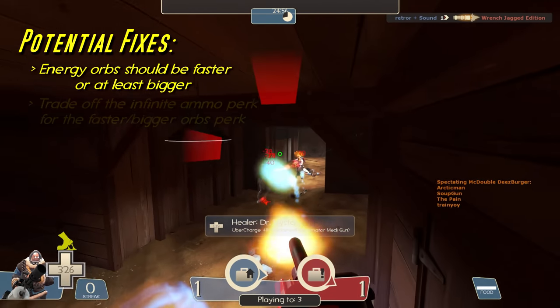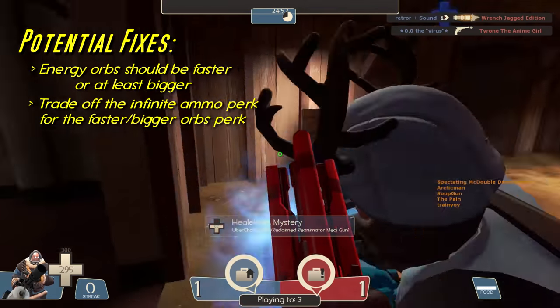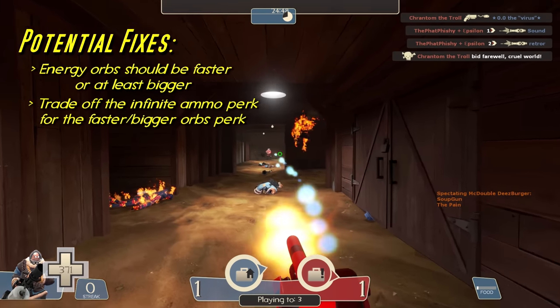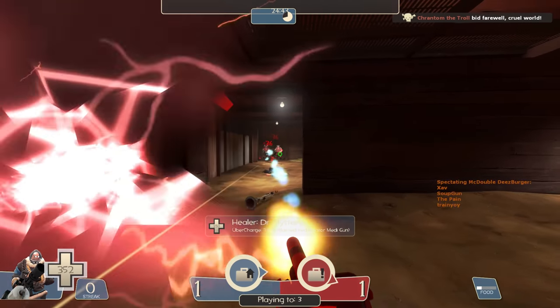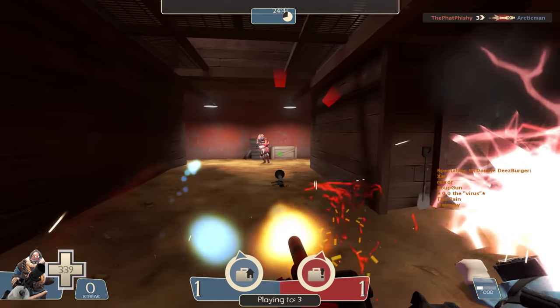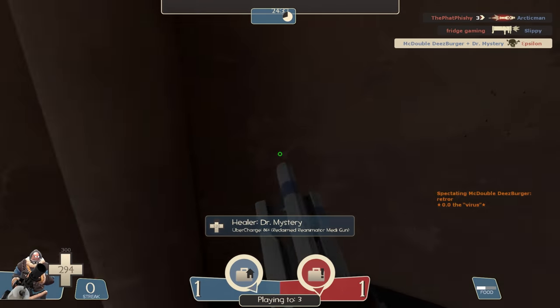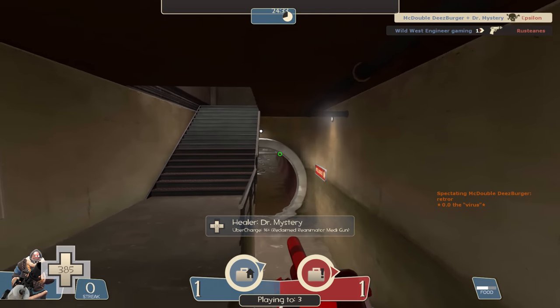As a trade-off for having bigger or faster orbs, the weapon could give up its infinite ammo, since it would still be incredibly viable without it. Honestly, part of being a good Heavy is learning how to reserve ammo anyway, so it wouldn't need to be much different. Overall though, I really like this concept and could easily see it working in the game someday. It doesn't really need much tweaking from where it's at right now.